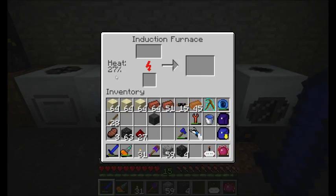I've got the heat level here up to about 30% — somewhere between a quarter and a third of the maximum speed. If I throw a piece of basalt cobblestone in there, look how quickly it cooks! There are actually two input slots and two output slots — you can place two items in at the same time and it'll cook them both simultaneously.